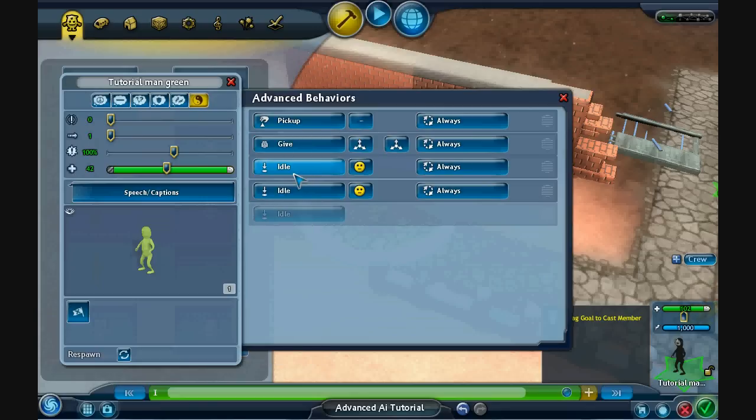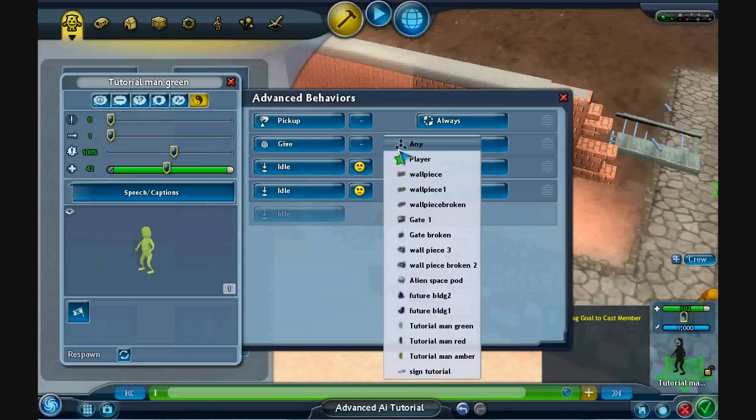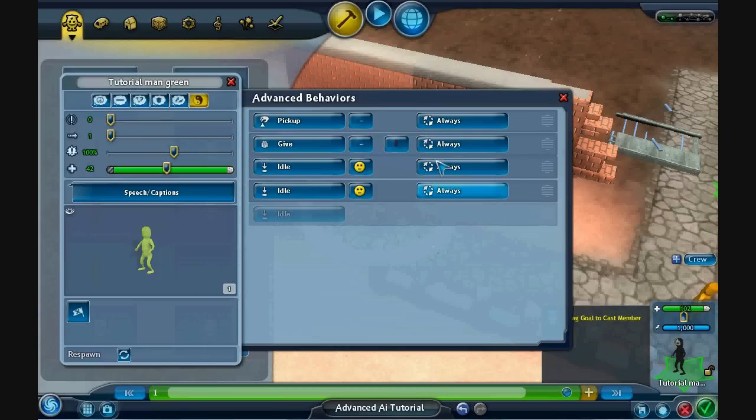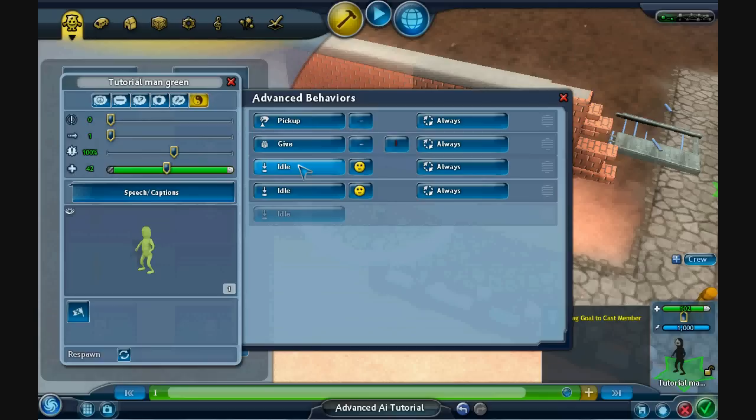What we want him to do is give the blue key to the red man. We've got a list of all the things here which are in the map. So we click on the red man, and we always want him to do that — so that's when we start. We can close it now because we've done everything here.